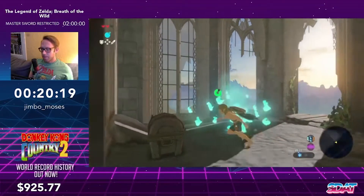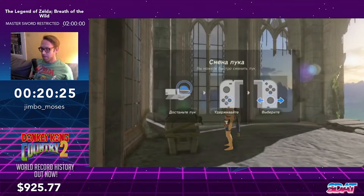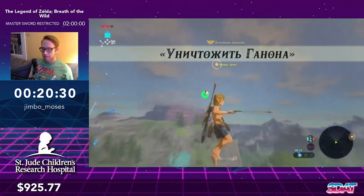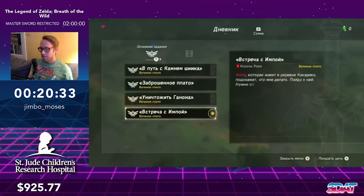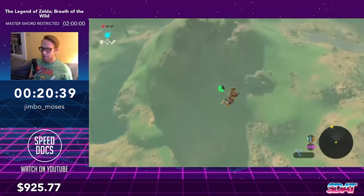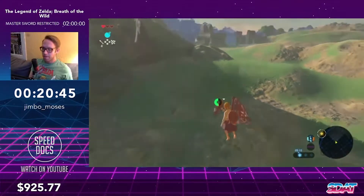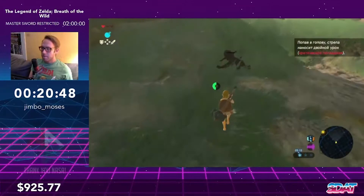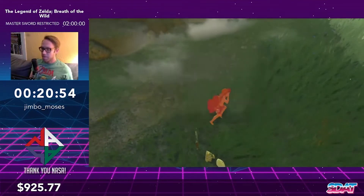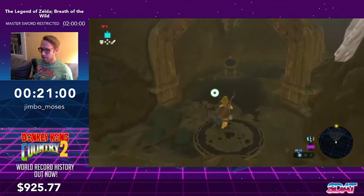Now we're doing a mid-air wind bomb — gliding through the air, setting up the bombs from the side, and letting them send Link through the air. Right there I did a super launch — you can abuse the lag in this game to speed Link up. I'm looking for a Bokoblin here, but he didn't really want to load in and didn't drop any arrows for me either, so that was a bit of a waste of time unfortunately.